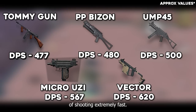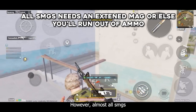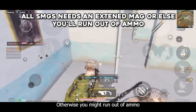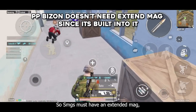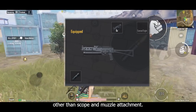Of course the UZI and Vector are capable of shooting extremely fast, that's why they can achieve that high DPS output. However, almost all SMGs require an extended mag, otherwise you might run out of ammo really quickly, especially for the UZI and Vector. So SMGs must have an extended mag, but the PP Bison doesn't need one.